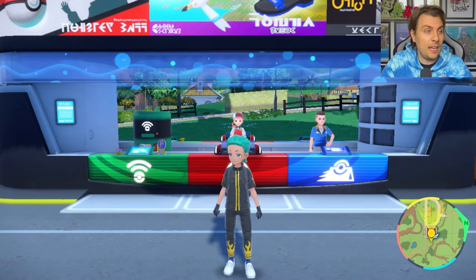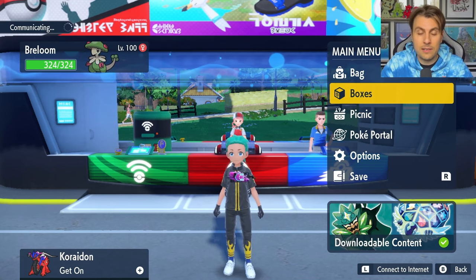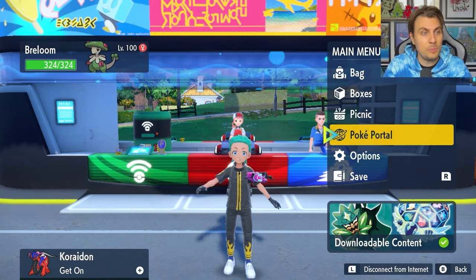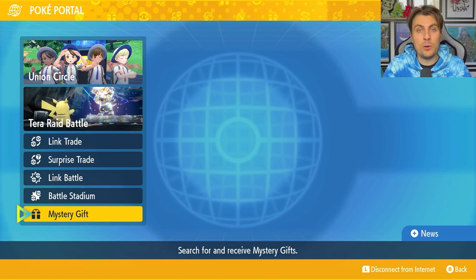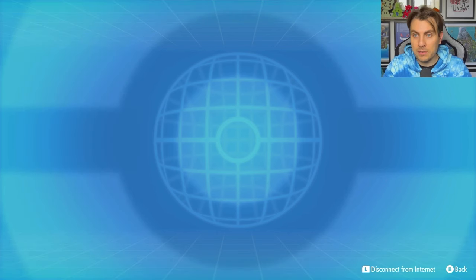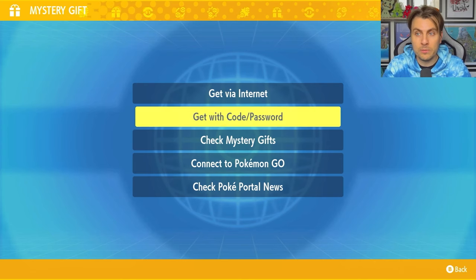What you want to do to get this Mystery Gift in game is come into your game and make sure that you are connected to the internet. You don't need a Nintendo subscription to access this Mystery Gift, just to be aware of that. Once you're in your Poké Portal from your menu screen, come down to Mystery Gift and then choose the option 'Get with Code or Password.'